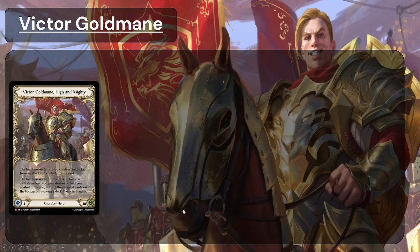The first time Victor creates gold tokens from any effect he controls, he will draw a card. As most cards that create gold will themselves be a card you are playing, you can see how this is very resource efficient — giving you cards drawn to replace the card you have just played, and keeping your hand full, which is a very powerful effect.